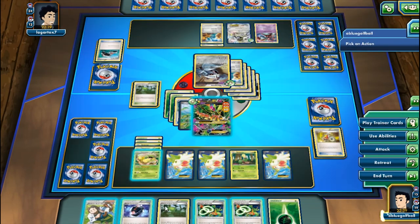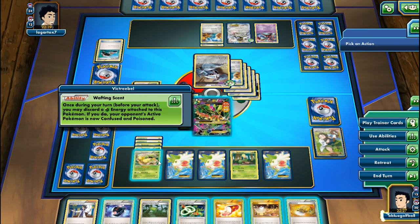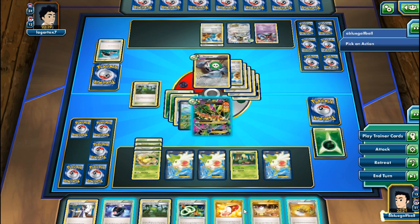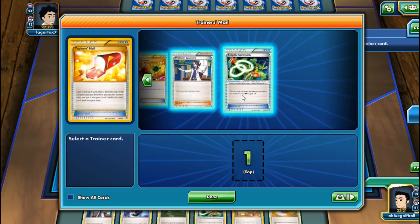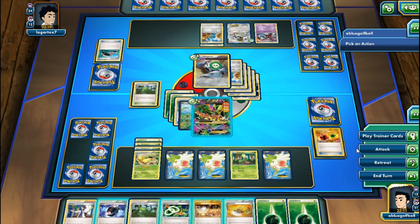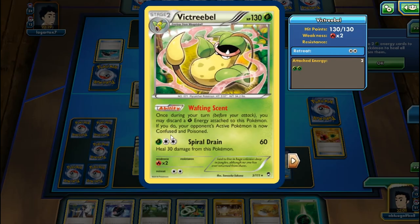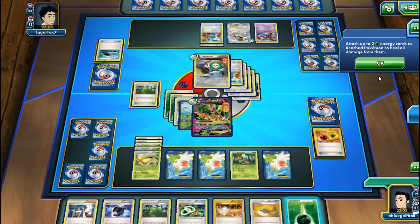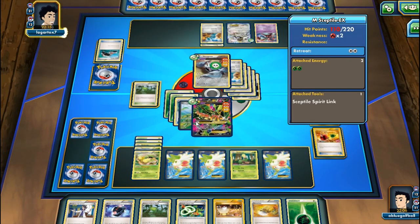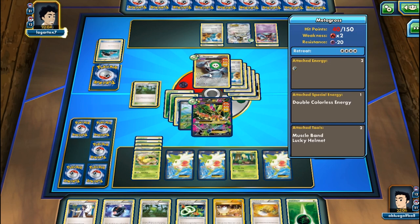We play Professor Birch's Observation - where are all our Sceptiles? We can't get a single one. We have another Spirit Link but plenty of those. Let's do Jagged Saber hitting for 100, putting energies on Victreebel. I'll save an energy in case we get another Sceptile EX. No Sceptiles in the discard pile - they must be in the deck or prized. My opponent switches rather than attacks.